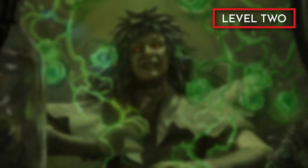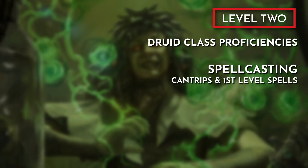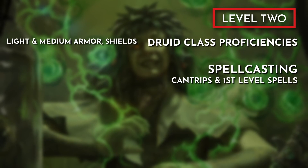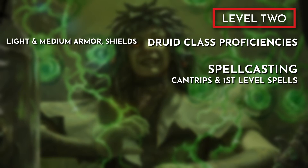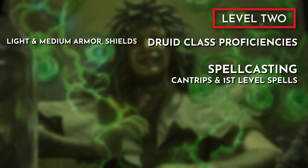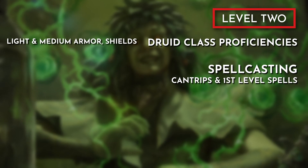With level 2, we are going all in on the druid from here on out. We receive druid proficiencies, the Druidic language, and the ability to cast spells. Witherbloom students focus on the natural world, empowered by magic that governs the life cycle. With this in mind, the spells for this build will put an emphasis on manipulating the forces of life and death, though it won't be a comprehensive list.